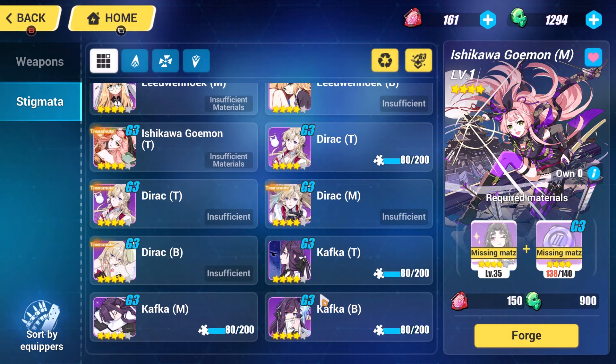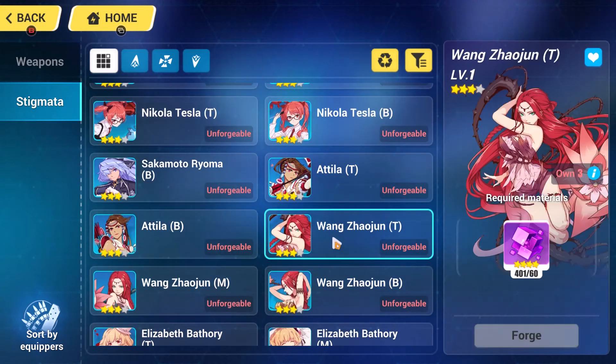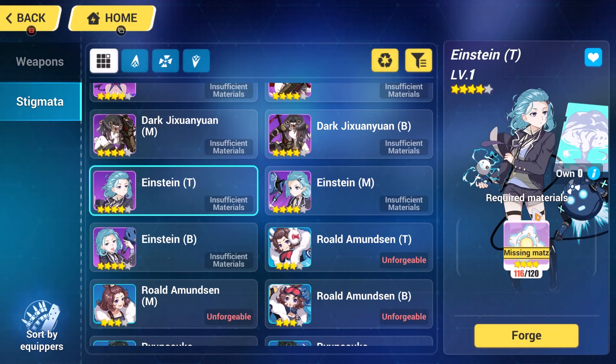There are a lot of craftable stigmatas, so really keep that in mind and check them all out. Being that they're such a big investment, just figure out what you really want to make. There are some lower tiers that will hold you off for a while — they're something you can make until you get something better.